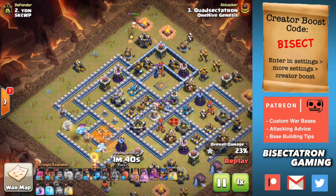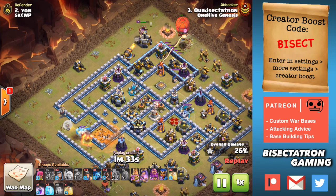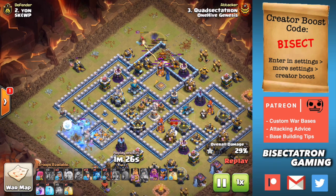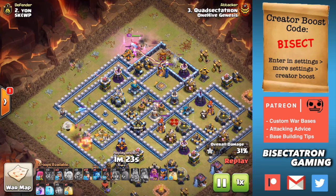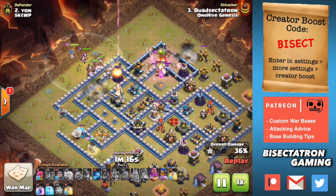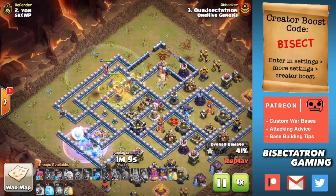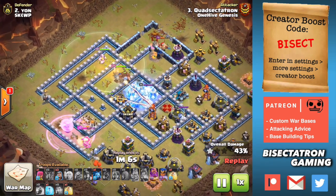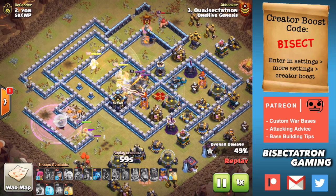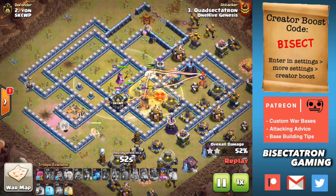Also, the rise of the Siege Barracks — check out my previous video on how to use the Siege Barracks on Miner attacks — that's been very strong, definitely made Miners a little bit stronger in the process. And I think also the new hero, the Royal Champion, pairs well with Hog Riders and even with Miners too, because you can kind of cut across the base, take out defenses, heroes, skeletons — stuff that can be a pain for Hog Riders especially, and even Miners to some extent. So she kind of complements these strategies well. The combination of all of that has really made this a strong strategy, whether it's Hog Riders or Miners, and even some of the Suey Hog.